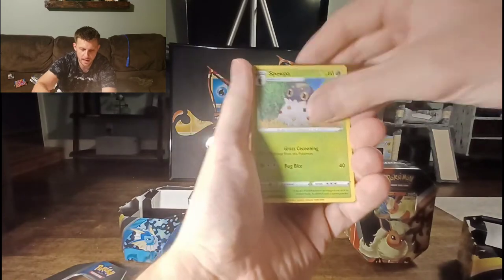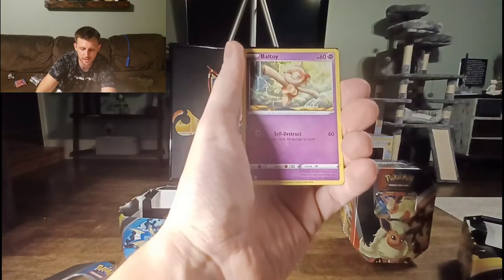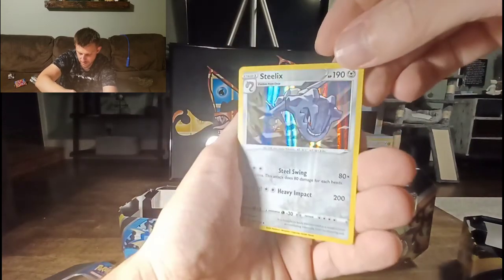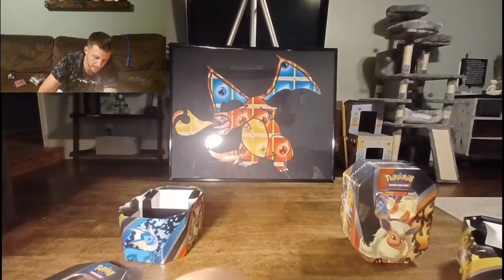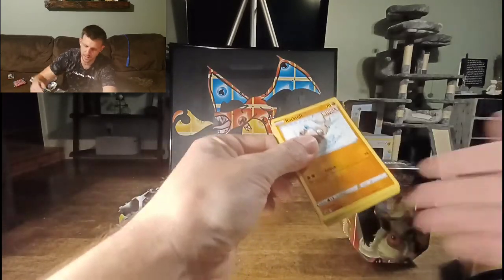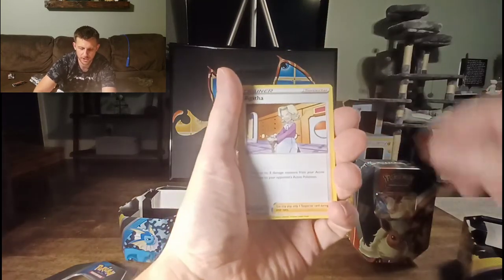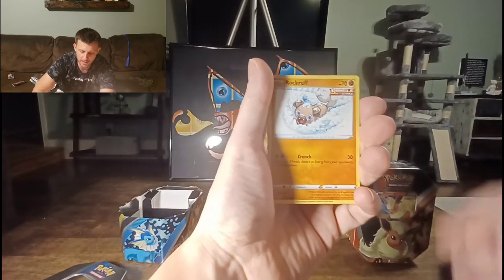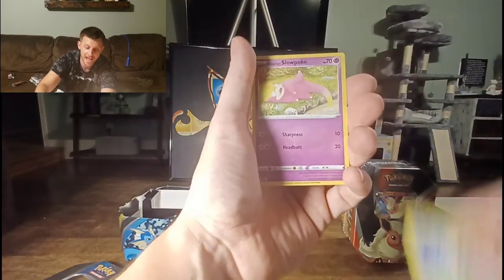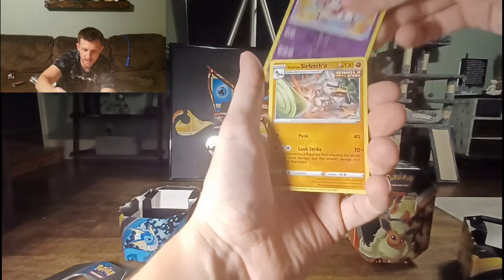Battle Styles — a bunch of Urshifus in that series between Rapid Strike and Single Strike. Rare of the pack: Holographic Steelix — that's an awesome card, I'm a Steelix fan. Chilling Rain — what are the odds we get a white code card this time? And it's a green code card. Chilling Rain has very tough pull rates, and Battle Styles does too. But Evolving Skies has seemed to save most of that. Reverse Holo Rare and rare of the pack: a Galarian Sirfetch'd.